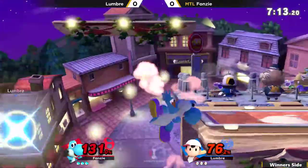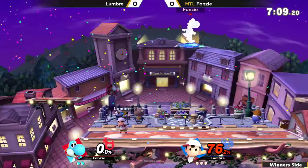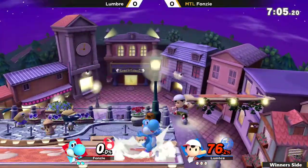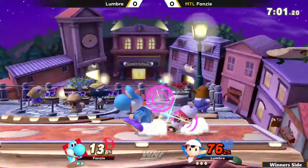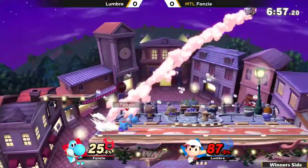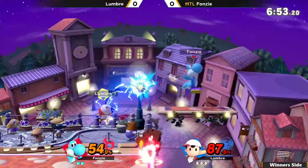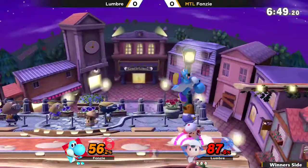Oh, dangerous. He hits down tilt a third time for the combo, but unfortunately not able to convert after the down tilt — overextends just a little bit, and Lumbre responds back with a back air, and that will take the first stock. We've seen Fonzie jump up above the ledge with his double jump armor a lot, and he's been getting punished for it a lot. I think some of these players are just expecting it, so we'll see if he makes an adjustment.